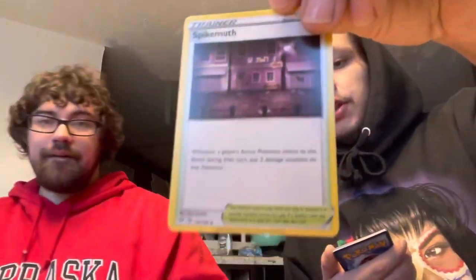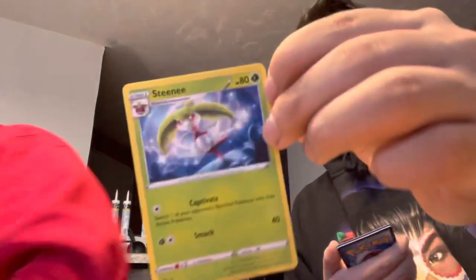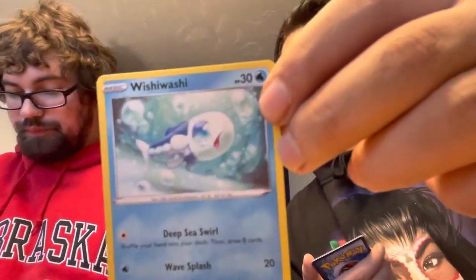Still no Charizard yet but you never know. Another bad QR code. So we're getting rid of our Psychic energy. That was Spikomoth. Bird Keeper.